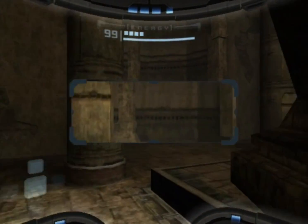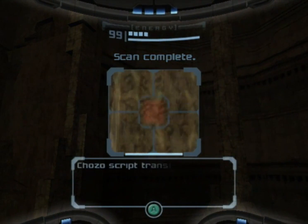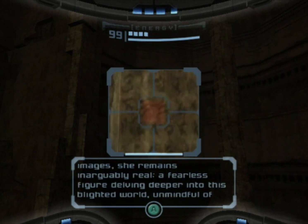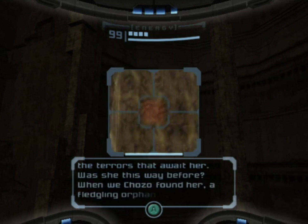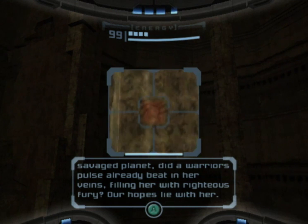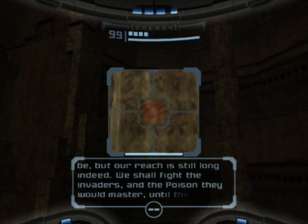The Hall of the Elders — there is an artifact in here judging by the hints we were given earlier. "More and more our tormented minds turn to the newborn. As the world continues to shift into brutal disconnected images, she remains inarguably real — a fearless figure delving deeper into this blighted world, unmindful of the terrors that await her. Was she this way before, when we Chozo found her, a fledgling orphaned on a savage planet? Did a warrior's pulse already beat in her veins, filling her with righteous fury? Our hopes lie with her — we leave these messages for her that she may find our artifacts and deliver the world from its evils. Wraiths we may be, but our reach is still long indeed."